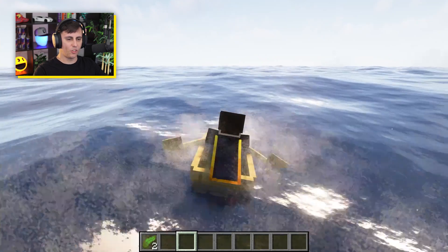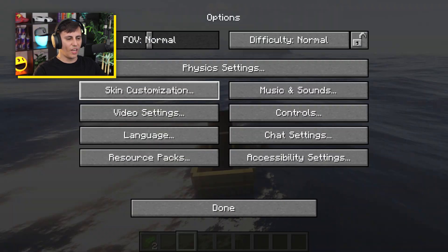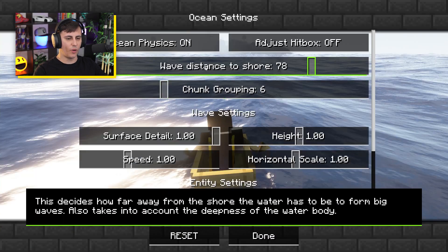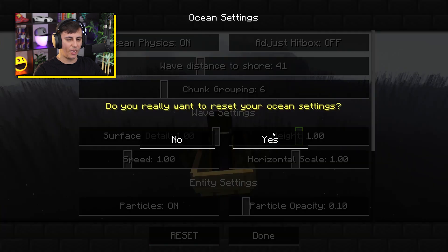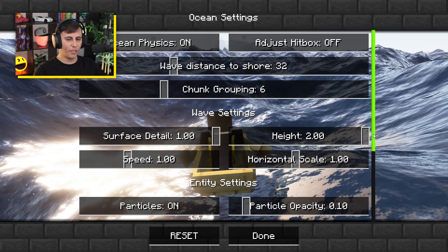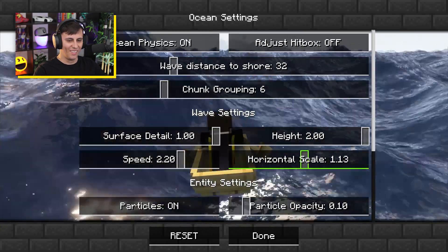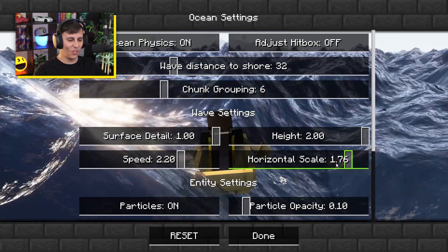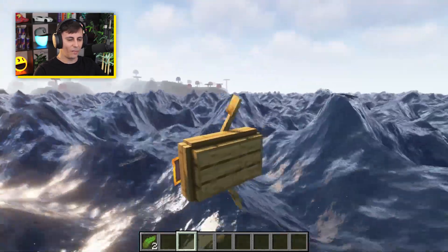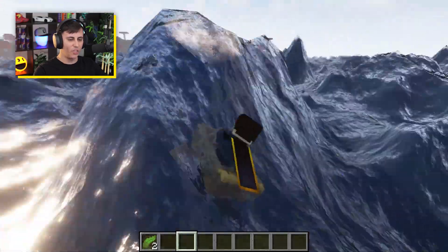As I was saying, the further you go out the more extreme the waves get. For some reason it feels like we've gone a lot further than 78 blocks. We're going near land, so we can have more fun with this by setting the physics. Let's hit the reset button and then go all out with the wave height and horizontal scale settings — now oh my gosh this is crazy, look at me, I'm almost going upside down!